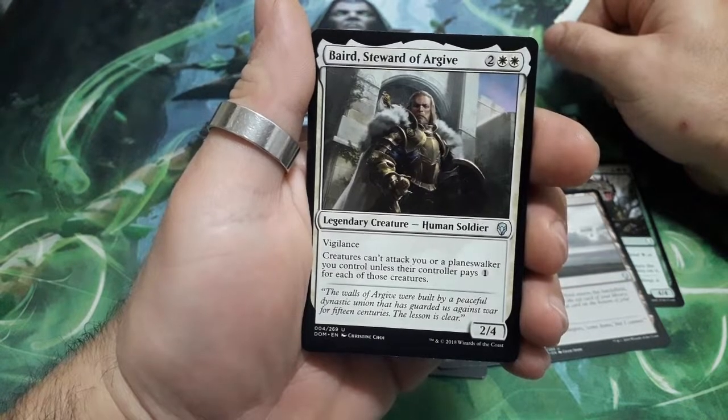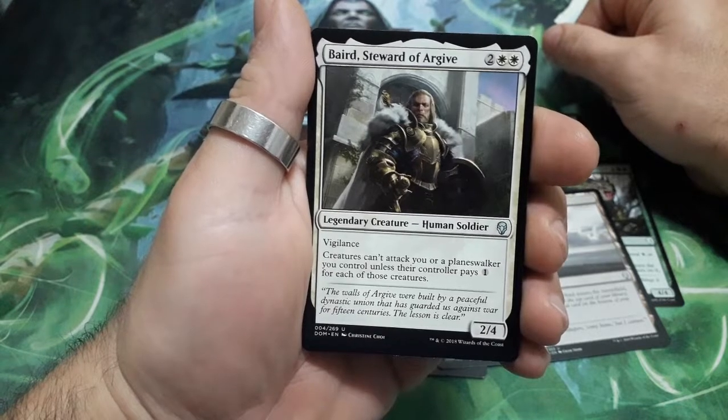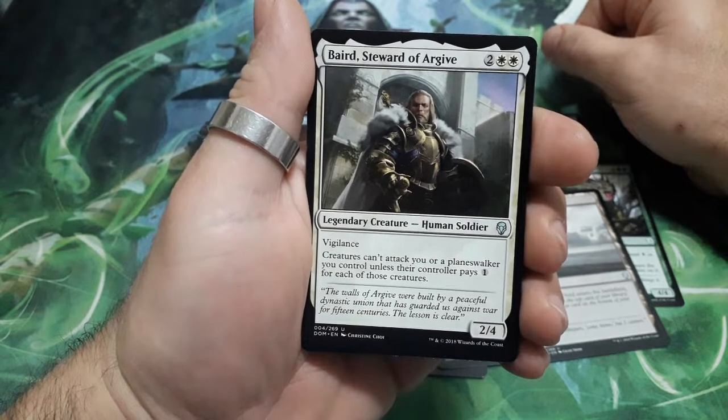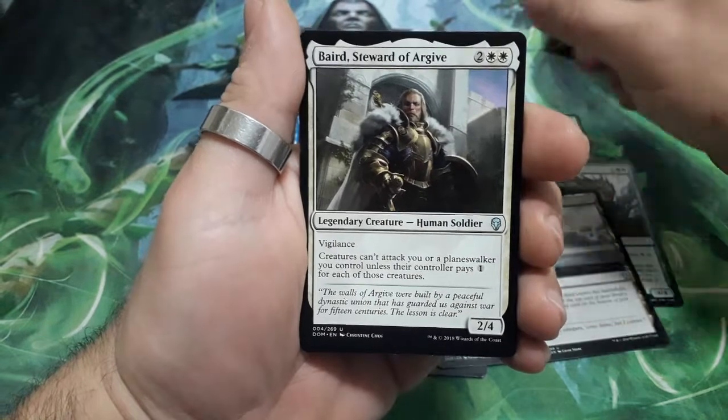Beard Steward of Archive, four drops. He has Vigilance. Creatures can attack you or a Planeswalker you control only unless their controller pays one for each of those creatures. And it is a 2-4.